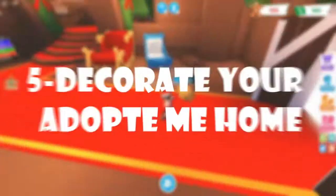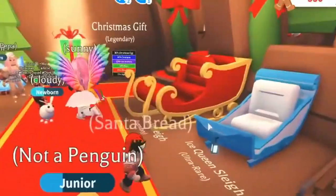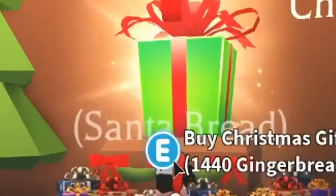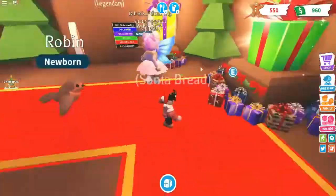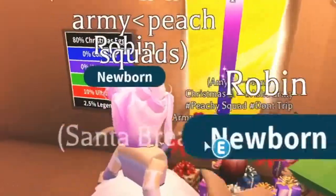The fifth way we have is to decorate your Adopt Me home. Everyone in real life usually puts up some Christmas lights to decorate their houses, and in Adopt Me there is no exception — except that you can actually go a lot more all out. You can get Christmas wallpapers, floors, and lights on top of everything. This is one of the easiest ways, though it does require in-game money. There are also codes out right now that you can put in to get some money to spend on Christmas.